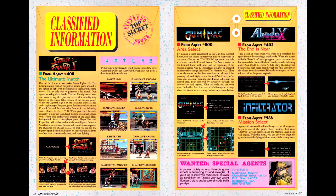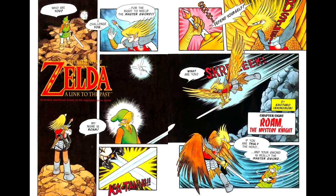In the Classified Information column, we have a code for mirror matches in Street Fighter 2. In the Link to the Past comic, we are introduced to Link's rival, Rome.